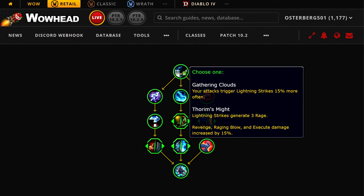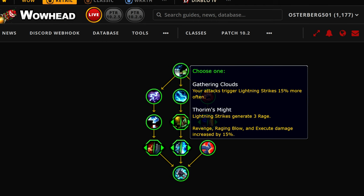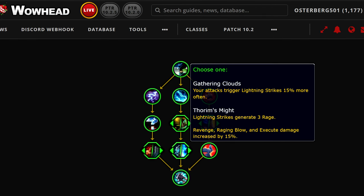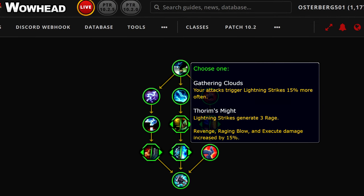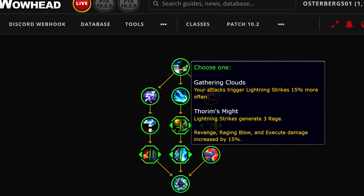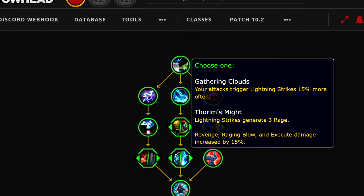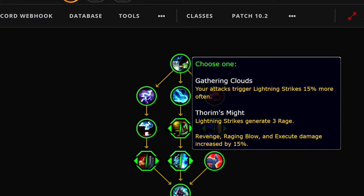Below that is another choice node. We have Gathering Clouds — your attacks trigger Lightning Strikes 15% more often. We don't know if this is 15% of the existing 10% chance, which would add just a few percent, or if it's literally adding another 15% chance to proc — which at 25% base would seem too much. The second option is Storm's Might — Lightning Strikes generate 3 rage — and Revenge, Raging Blow, and Execute damage is increased by 15%. Don't take a lot of these numbers too seriously since they're the things most likely to change. But right now it seems like Storm's Might would be significantly better unless Gathering Clouds is adding a full additional 15% proc chance.